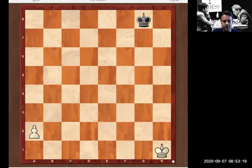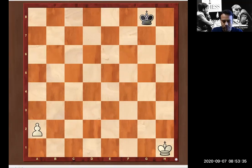Let's start with the first puzzle, which is a very basic one. You need to calculate the moves and write them down in your book — just pause the video now. Here, white is highlighted in the bottom corner, so it is white to play.